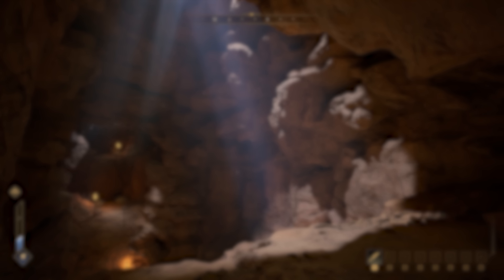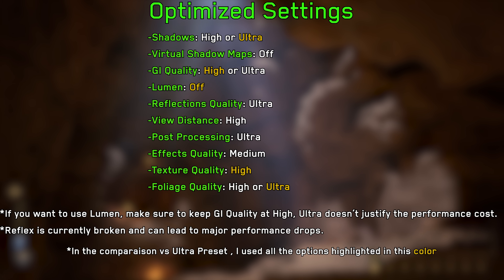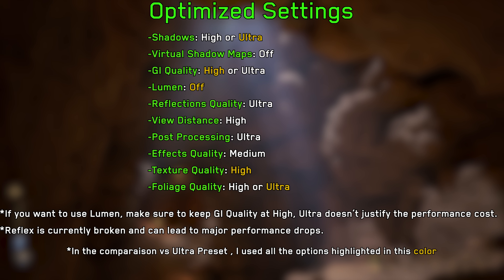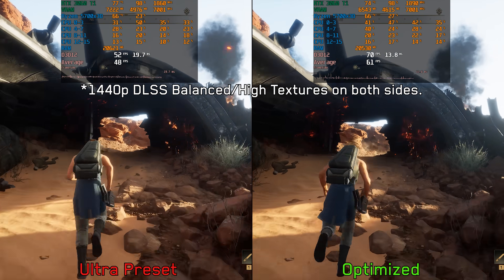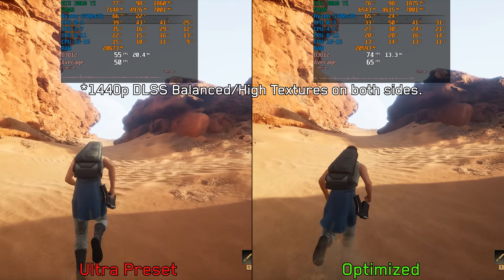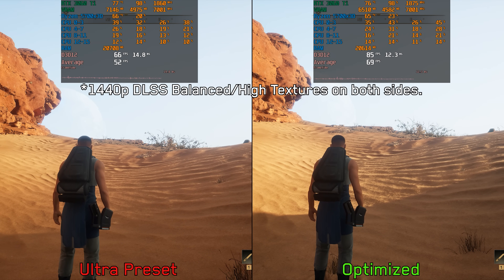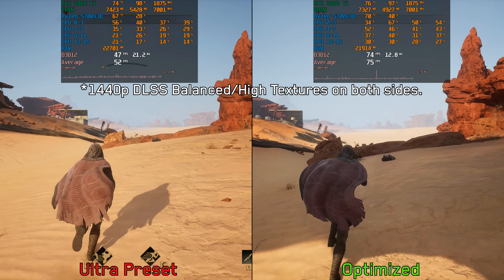Given everything we've discussed, these are my recommended settings for Dune Awakening. Comparing the optimized settings versus the ultra preset at 1440p DLSS balanced with high textures on both sides: in the area near the beginning of the game, which is one of the most demanding spots early on, the optimized settings deliver about a 30 percent performance improvement over the ultra preset. In another area, the gap is even bigger, with the optimized settings providing around a 41 percent boost in performance.